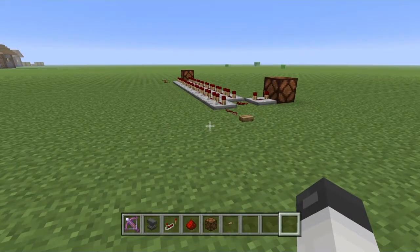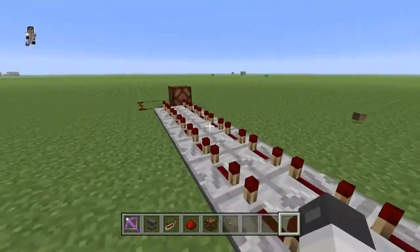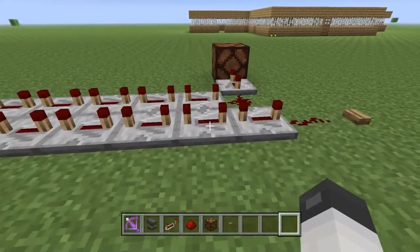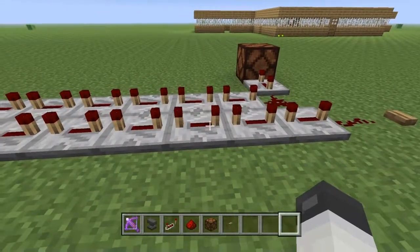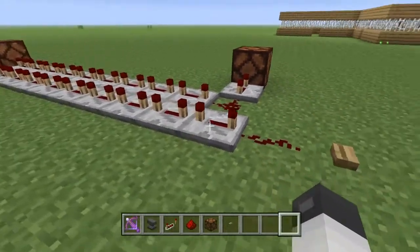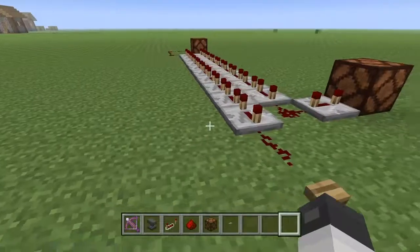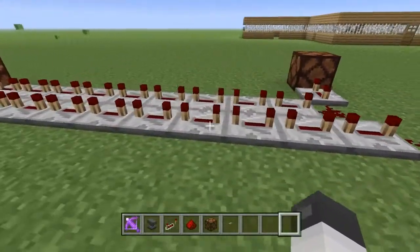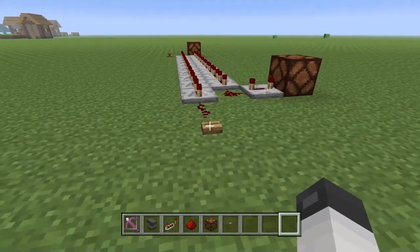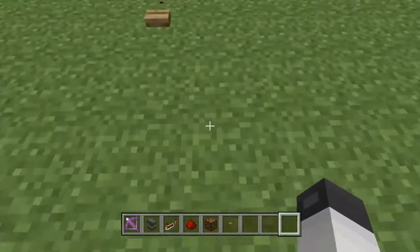Now there are no radio waves in Minecraft, so I did the next best thing. I made a timed redstone signal — each of these repeaters is four ticks, or four-tenths of a second. Five repeaters is two seconds, so ten repeaters total should be forty ticks, or four seconds — two seconds for the signal to go out and two seconds to come back.